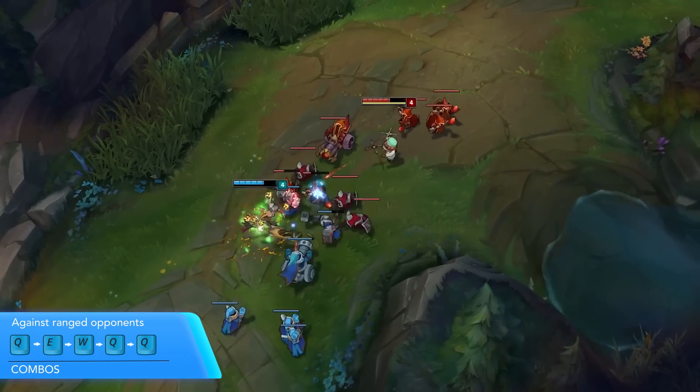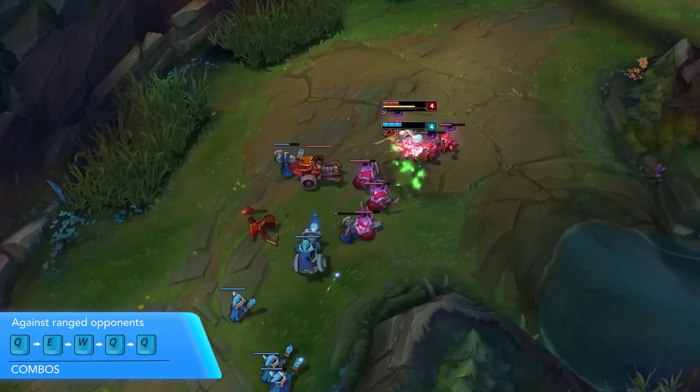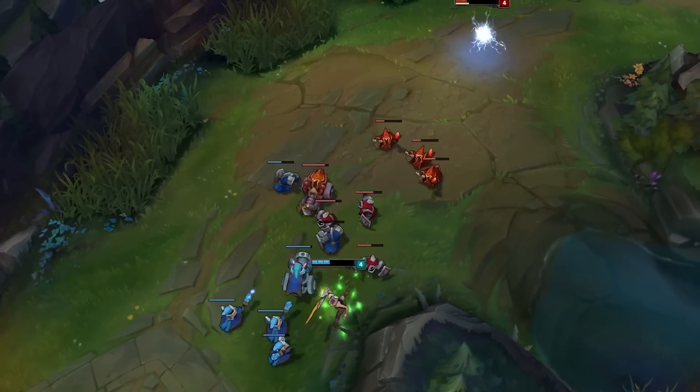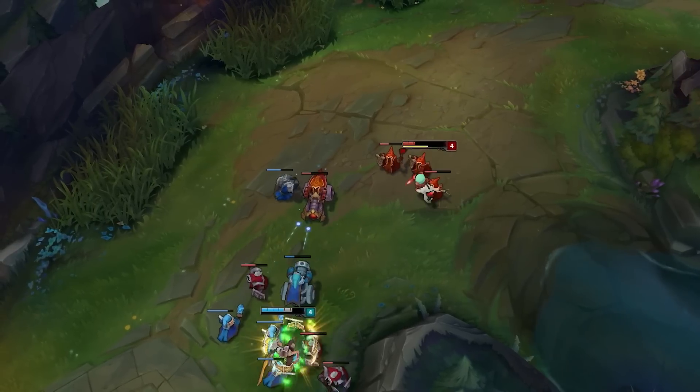Against ranged champions, I usually lead in with a Q first, then E, then W, Q, and Q, fitting in as many auto attacks as I can in between. I start off with Q first because I only want to use the shield once I'm pretty sure I'll start taking damage, so I'll wait until I get a little bit closer. Since most ranged champions require two movement spells to get to them anyway, this approach works well.